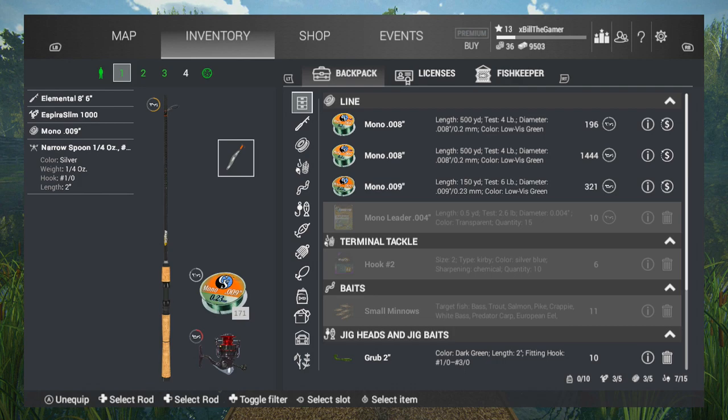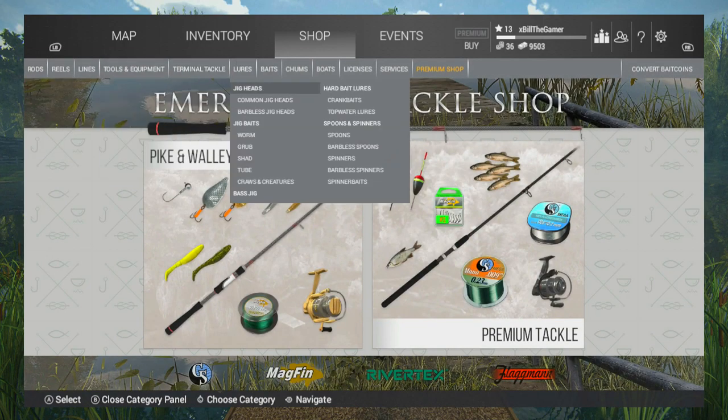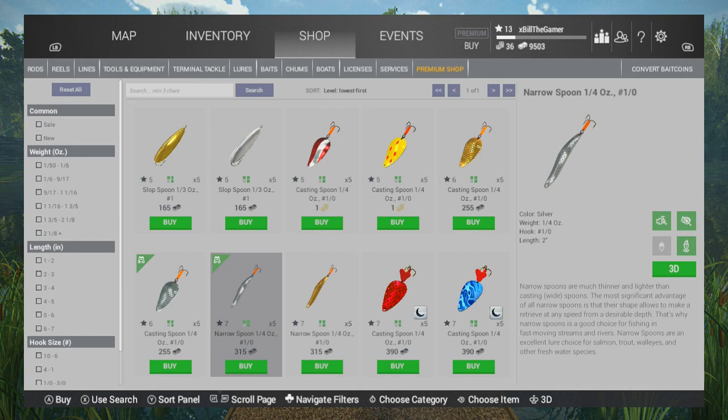If you want to fish for walleye and you don't have the right equipment, you can actually buy the narrow spoons from the lake, but when you're actually at a lake or river fishing, everything is more expensive than if you buy it from the map menu. So try and get everything before you go somewhere. The narrow spoons unlock at level 7, so you kind of have to be level 7 to do this.